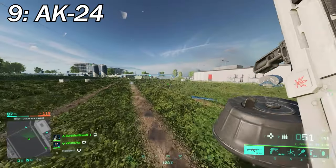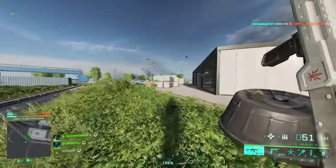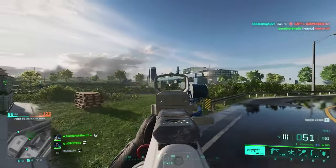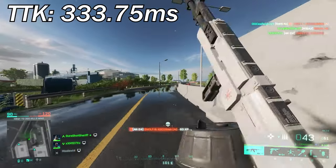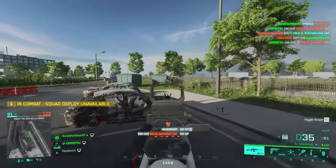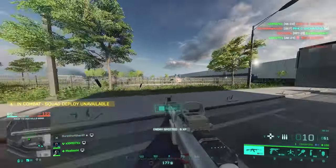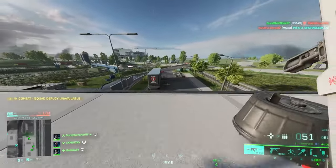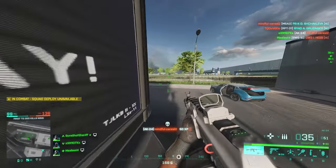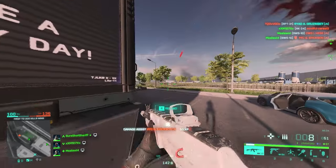At number nine we've got the AK24. The AK24 is really a capable weapon — there's absolutely no denying that — but the fire rate kind of holds it back. The TTK on the AK24 is 333.75 milliseconds, and comparing it to the AC42 there's already a big difference. The AK24 supports two different ammo types — standard issue and high power — and the standard issue performs slightly better. Despite being the second worst assault rifle in terms of TTK, a drum mag and very competent damage drop-off numbers make this weapon a very decent choice.